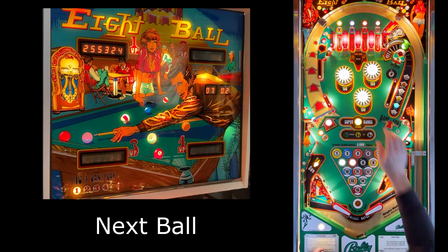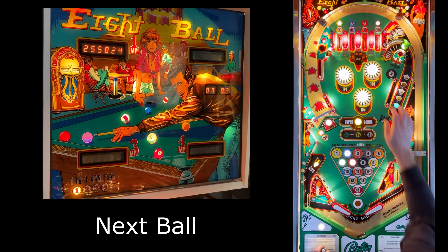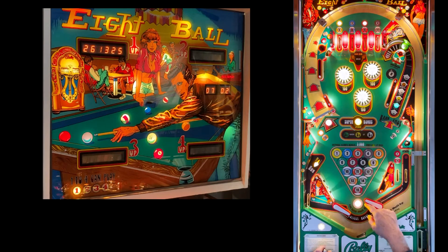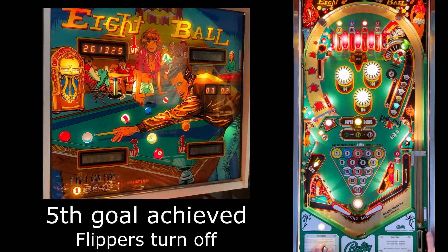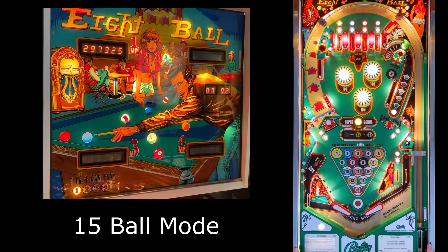Now we have next ball — just like playing pool, if you get one shot, you have an opportunity for the next one. In this case the three is blinking, which you'd get for 5,000 points. Now that's our fifth goal, so the flippers have gone dead. You'll lose your ball, then we enter 15-ball mode.